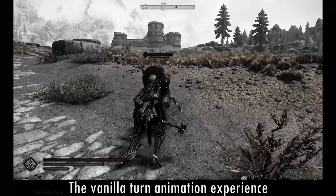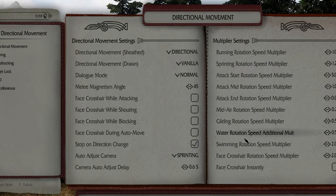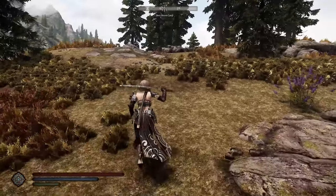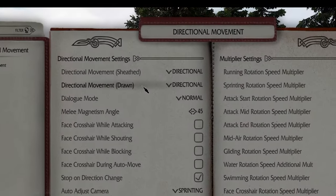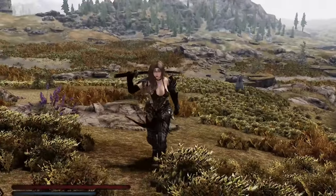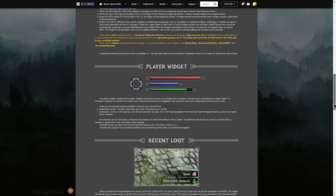True Directional Movement. What you want to think about here is whether you choose the vanilla direction, where you will be backing backwards when you go backwards, or the directional movement where you will walk towards the screen. Also, go ahead and get True HUD. It's just one of those things that you really want.